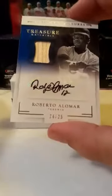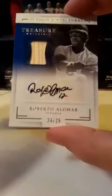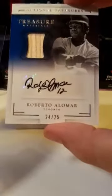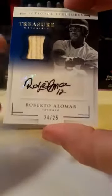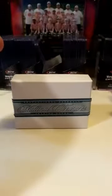Last card before the booklet — that's a cool one. Going to the Blue Jays — bat patch and an autograph. Roberto Alomar. He's got a number on his signature too — that's number 24 out of 25. Going to the Blue Jays — Chadley Sayen bringing that one in. I don't think John Marine is going to be happy to see that either. Nice Roberto Alomar for you. Alright, on to the booklet.